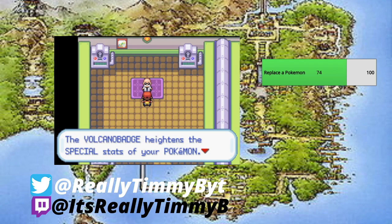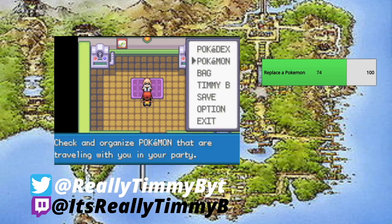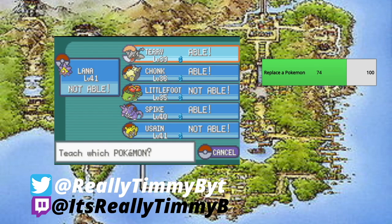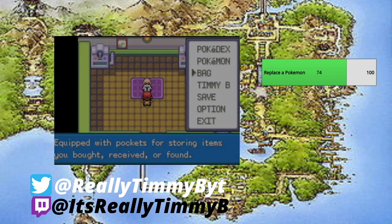The Volcano Badge heightens the special stats of your Pokemon. We also received TM38, Fire Blast — the ultimate fire technique. 'Don't waste it on Water Pokemon,' says Blaine. Can Lana learn Fire Blast? No. But Chonk can — ooh, we might have to put Fire Blast on Chonk!